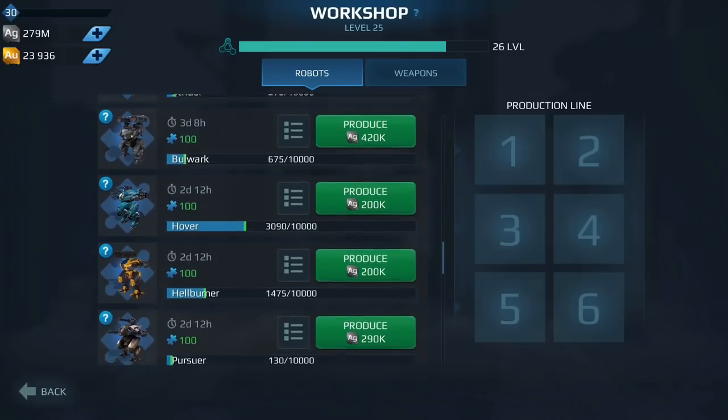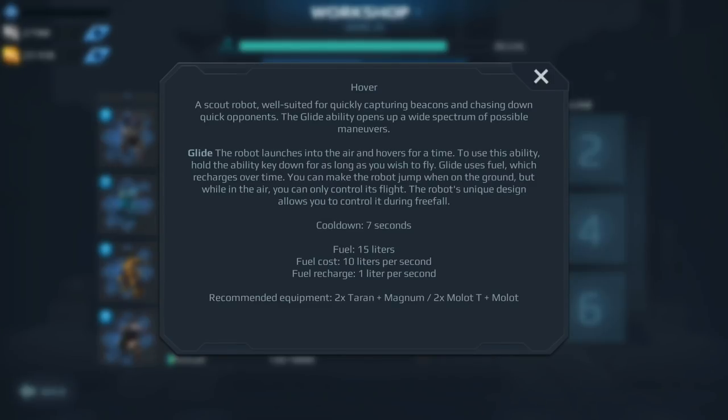Following the Bulwark we have the Hover. It is not a bot I recommend getting and leveling up. It might work in lower level play, but in Champion League the problem is a lot of players run energy weapons — Flux, Dragoons, Scourge, Spark, Shock Trains, Terrans. All of those do a lot of damage in a very short amount of time. When you're in a Hover gliding in the air there's no cover, you're out in the open and you can't escape. I would not get the Hover at all.